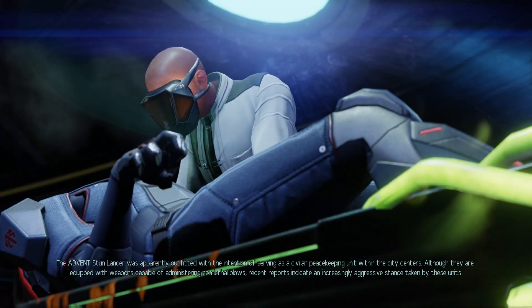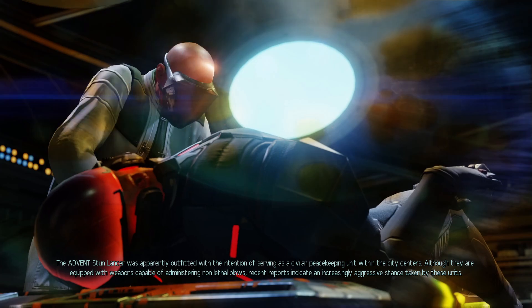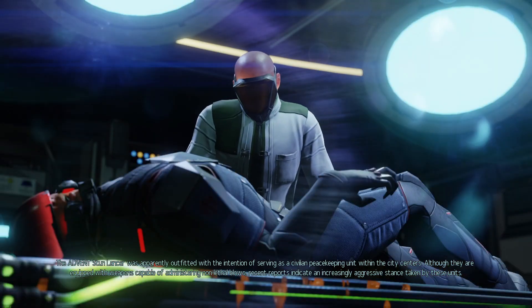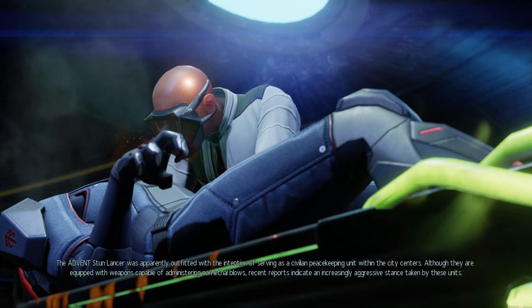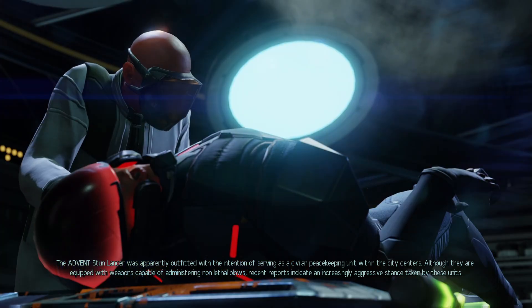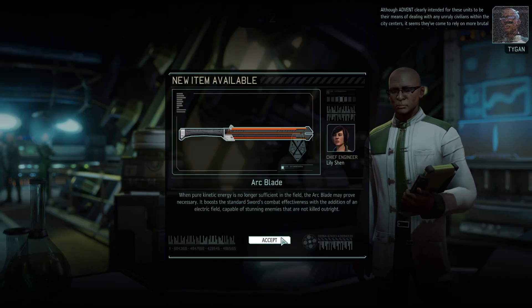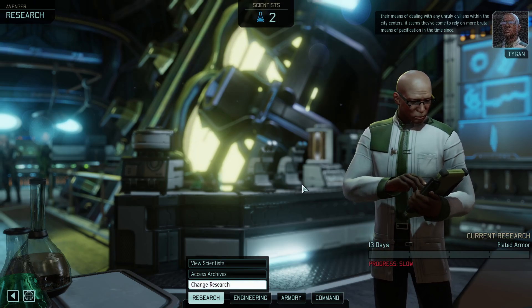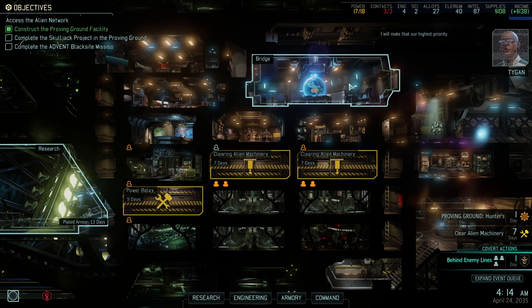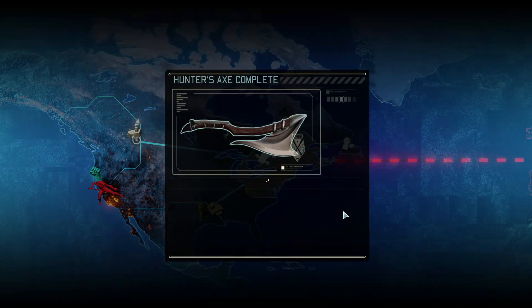The Advent Stunlancer was apparently outfitted with the intention of serving as a civilian peacekeeping unit within the city centers. Although they are equipped with weapons capable of administering non-lethal blows, recent reports indicate an increasingly aggressive stance taken by these units. Arcblade, Ionic, Ripjack — hey, better Ripjack. Better sword. Oh nice — it doesn't break inspiration. Yeah, we'll take the better armor.